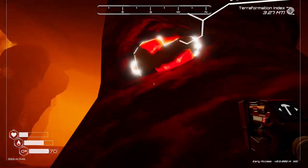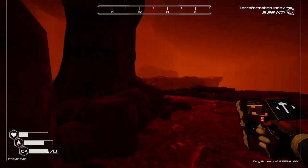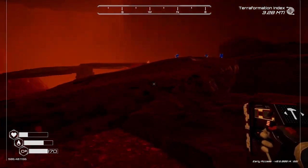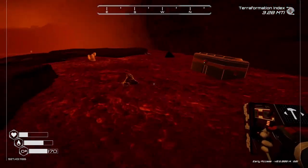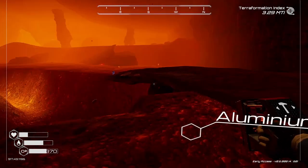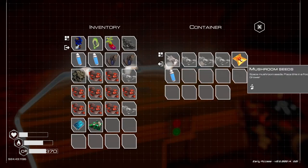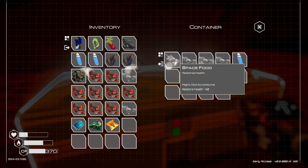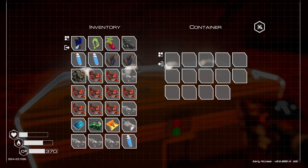Lots of iridium. I should probably upgrade my mining speed thing. Oh, a chest — aluminum. Another chest — oh, a blueprint. Uranium. Oh, mushroom seeds. That's good, because we know we're going to need mushrooms. Space food, aluminum, water bottle, and we are full. Let's eat that space food. Contract storage crate — time to head home.